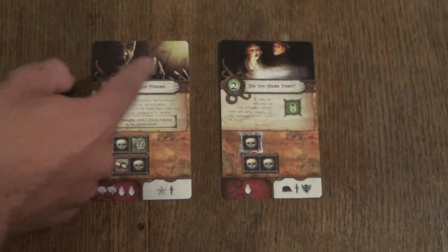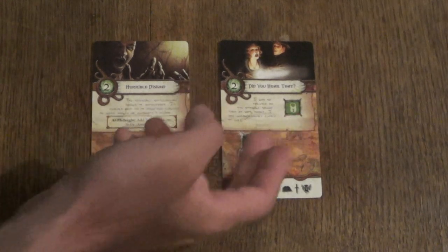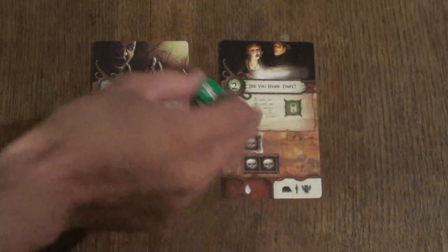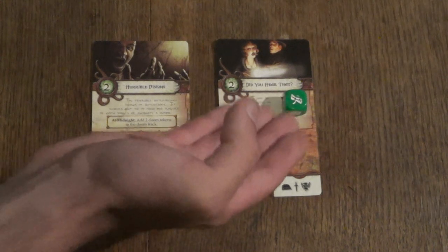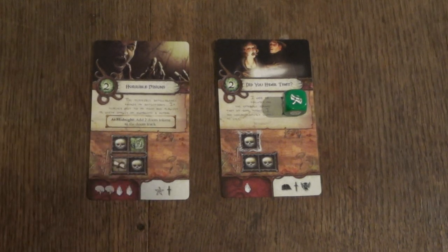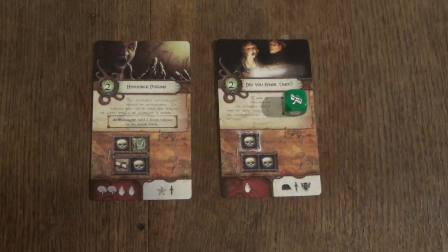A locked die space means when you draw and place this card, you have to place one of your green dice on it — and now that die is locked. You have to complete this adventure to free that die. There is an investigator who can actually free dice without encountering the adventure, but if you don't have that investigator, you have to encounter this adventure and successfully beat it to free the die. The at-midnight ability says: at midnight, add two doom tokens to the doom track. This is a terrible card — you need to focus on getting this card off the table immediately. If it's on the table for two days, you have basically lost the game.